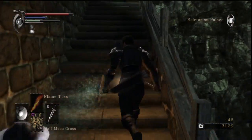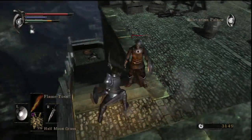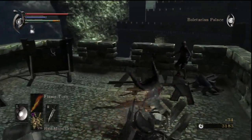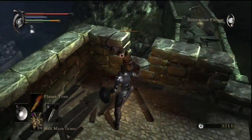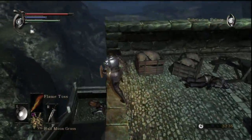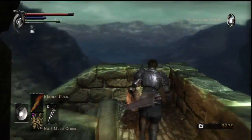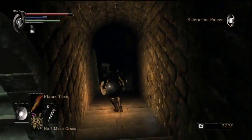These enemies are much easier now because of the amount of damage I can deal to them. I take them out in like three hits, and this dagger is very quick — you can just spam it. Daggers are definitely very powerful in this game.